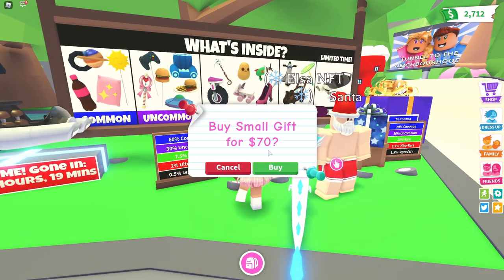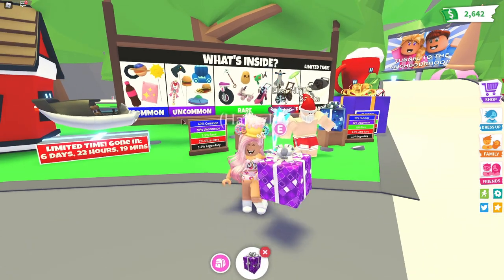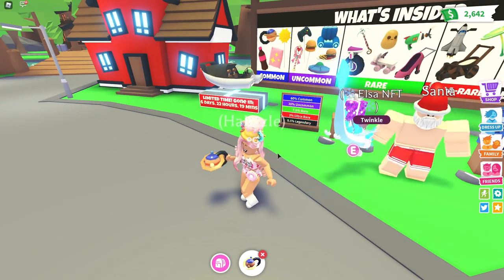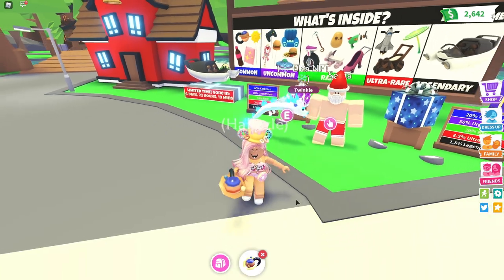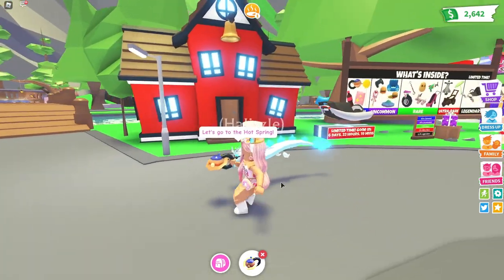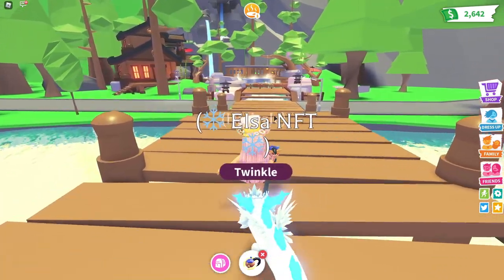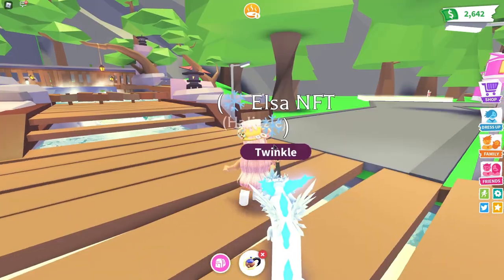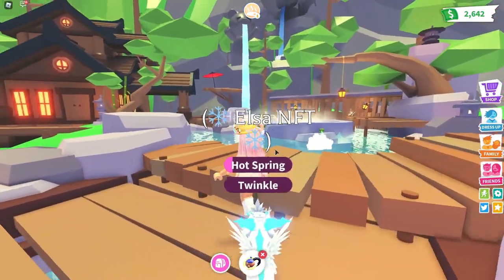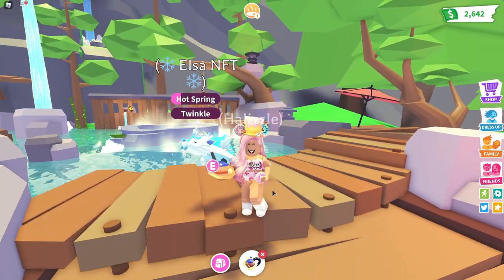Let's go ahead and open another one. I feel like I'm getting a lot of the same things — I really want to get that pillow thing. You found a celestial leash. Oh my gosh, that is so cute, I love that. Can we actually use it? Yes, we can use it. This is so cool. I accidentally clicked off but this is really cute. I feel like my pet is walking me — they're like, no, I don't want to go to the hot springs. I'm literally dragging my dragon. How cute and funny is that?